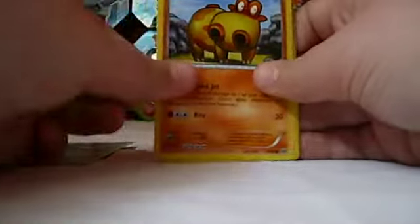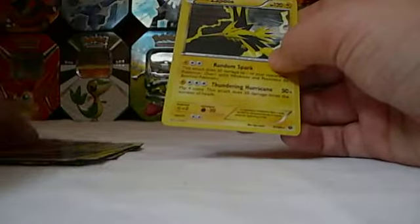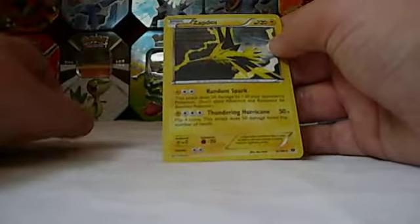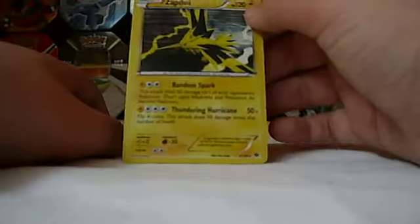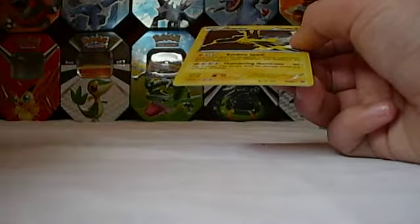Barrowseed, Tip of Toss, Meowth, Shinx, Panpour, Luxio, Dune, Nuzleaf, Muk. And... Zapdos! Wow! I might actually add this in the deck that I'm making, because it has Thundering Hurricane — that's not too bad. And we got a stupid Reverse Muk. Nobody likes Muk. Muk are stupid.